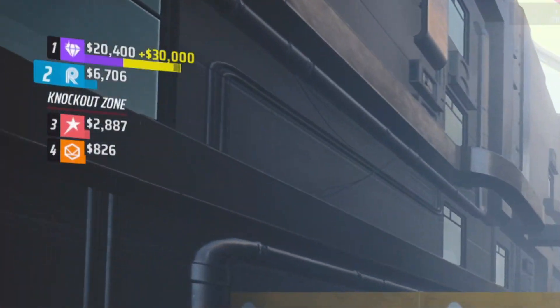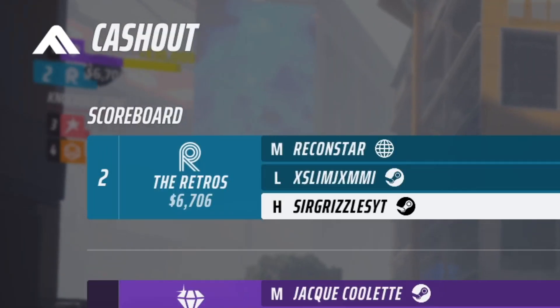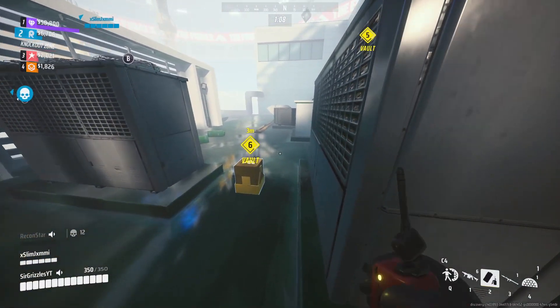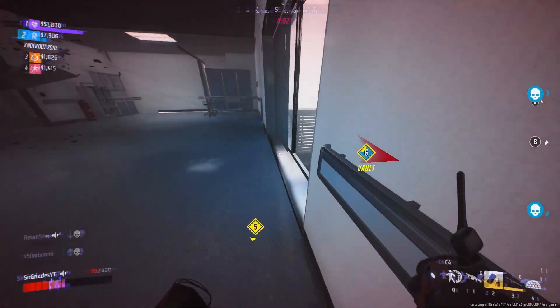After respawning, we take a look at the leaderboard, and it looks like Purple's taking over the cash out, which puts us in second place. If Purple takes this cash out, we are in a good spot to qualify for the next round. Knowing this, we decide to go to cash vaults 6 and 5 and protect them since they are both in the same building. We protect them well and end up qualifying for the next round.